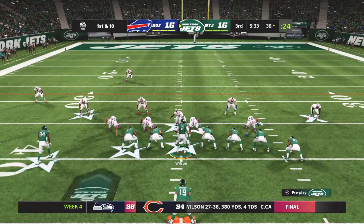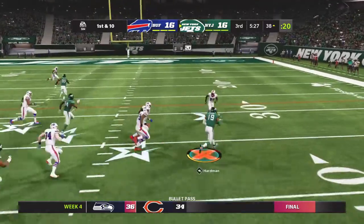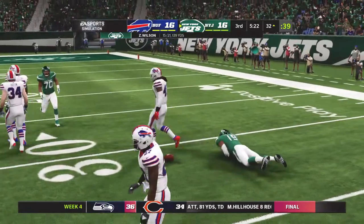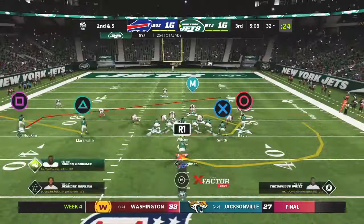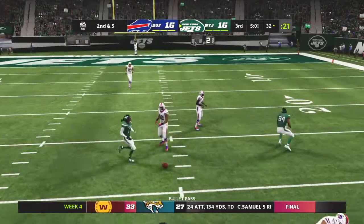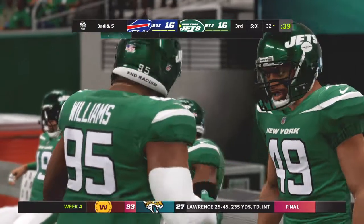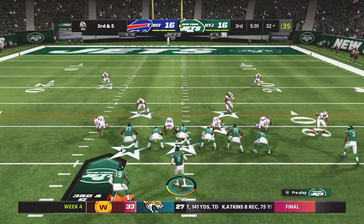First and ten at the 38. Wilson throws a quick hitter — complete — and gets it down to the 32. All defenses worry that whenever anyone catches the ball with a head of steam out of the backfield it could turn into a big play, but they were right there waiting and stopped him for minimal gain. That was almost their first interception of the ballgame — he had his sights on it but couldn't seal the deal.